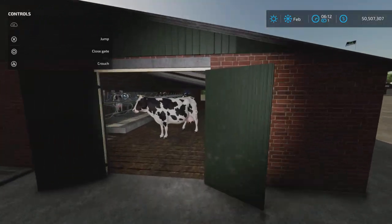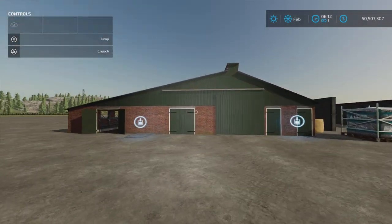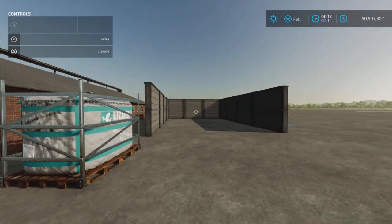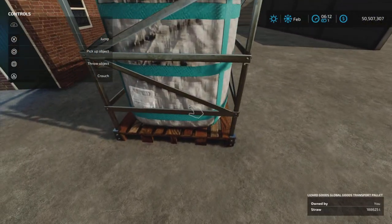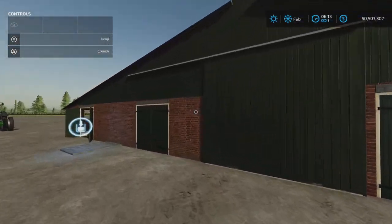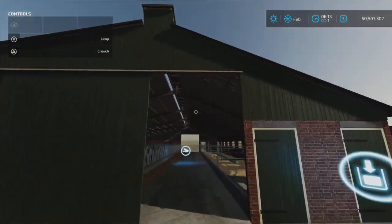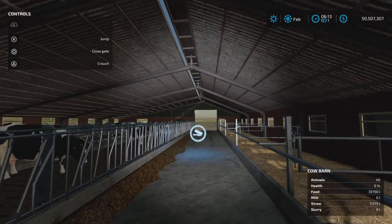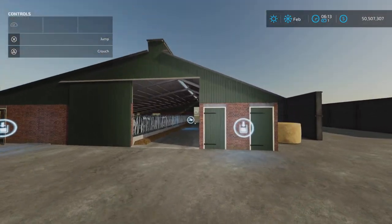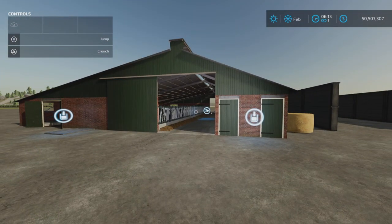Cows are animated in here - they appear when you buy them. We're going to make sure the manure gets collected. It's quite a small entrance in here and a very low ceiling, so a little bit tricky if you want to use a trailer and a tractor, but not impossible with a small trailer. It doesn't hold that much.